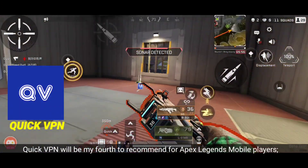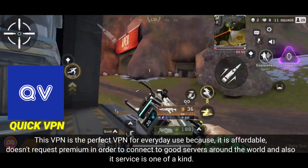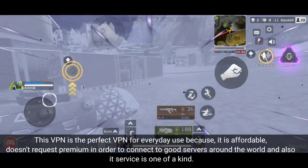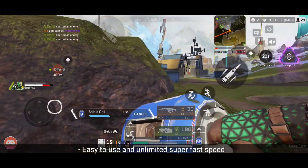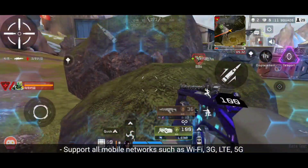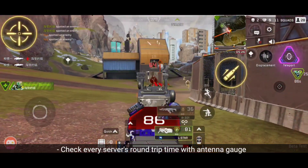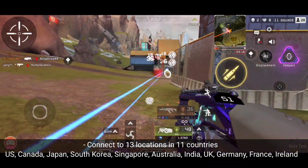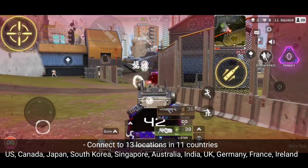Quick VPN will be my fourth recommendation for Apex Legends mobile players. This VPN is the perfect VPN for everyday use because it is affordable and doesn't request premium in order to connect to good servers. Some notable features of Quick VPN are: easy to use with unlimited super fast speed; resolves any foreign service access from your country that is blocked; supports all mobile networks such as Wi-Fi, 3G, LTE, and 5G; checks every server's round trip time with an antenna gauge; and connects to 13 locations in 11 countries — US, Canada, Japan, South Korea, Singapore, Australia, India, UK, Germany, France, and Ireland.